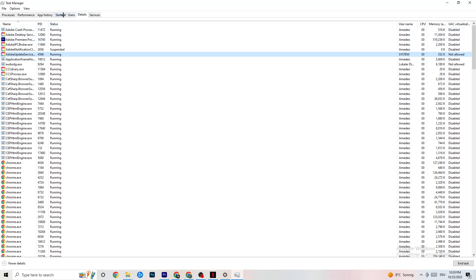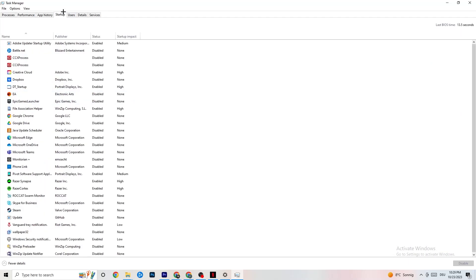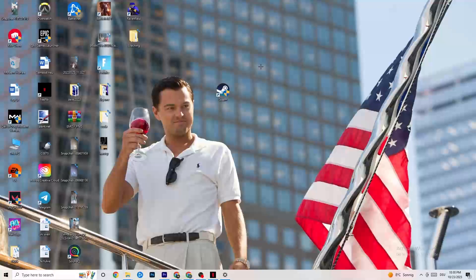Next, click on the 'Startup' tab in Task Manager. Disable every single process or app that is set to auto-start that you're not actively using. For example, if you don't want Razer Synapse running, right-click it and click 'Disable.' Do this with every program you don't want running in the background, then close Task Manager.